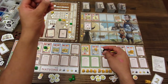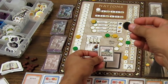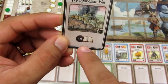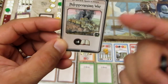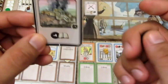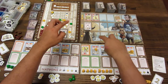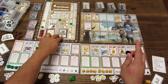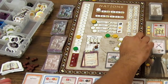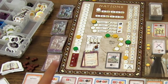El jugador verde compra la guerra con dos monedas. ¿Cómo funciona? Una vez comprada la guerra, se pone inmediatamente en el espacio de guerra del tablero. La carta indica que el que pierda la guerra pierde un punto de victoria y además pierde 4 libros en el track de legado cultural. La ficha del declarante se pone en su posición en el track de fortaleza militar —en este caso en el nivel 7.